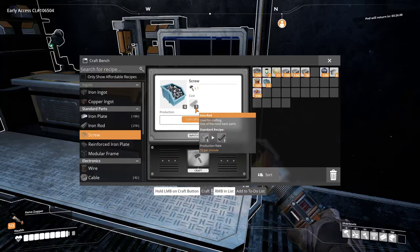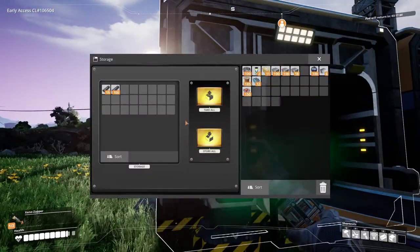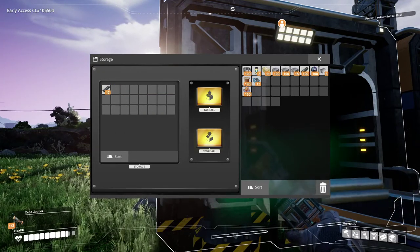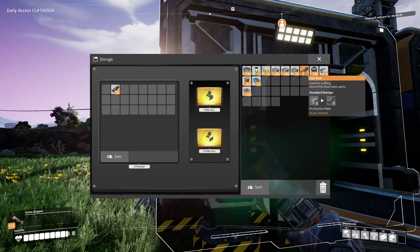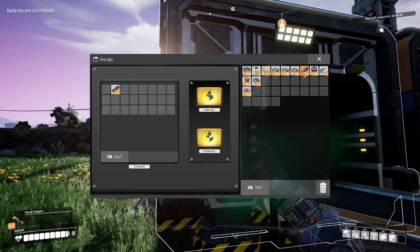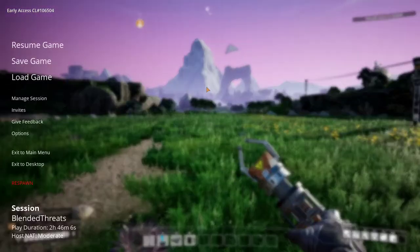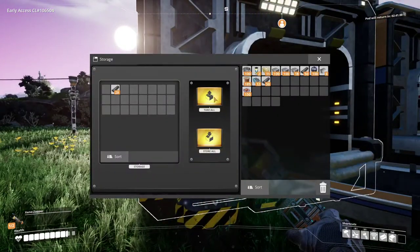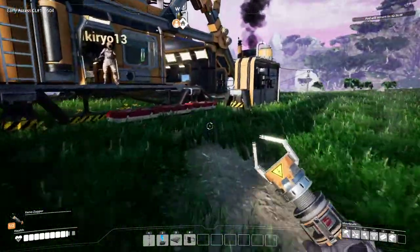Need more rods. Is there a split button? There is - it's shift click and then it'll bring up a menu. Hold down shift and then hover over it. Actually it's control - hold control and then right click, and when you let go it'll split the stack. Sorry, I was giving you wrong information.